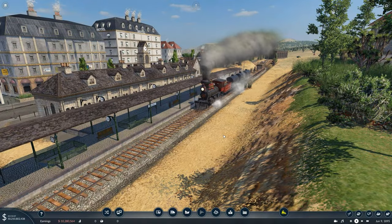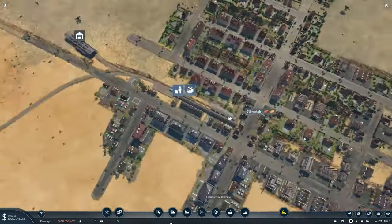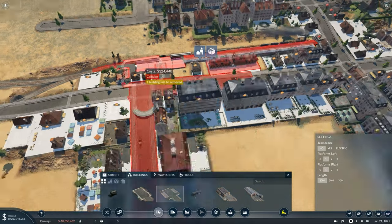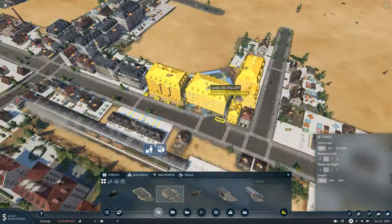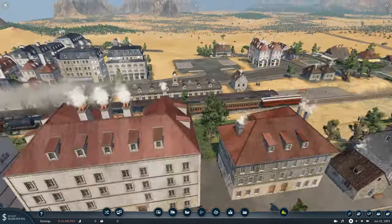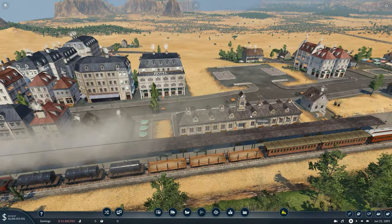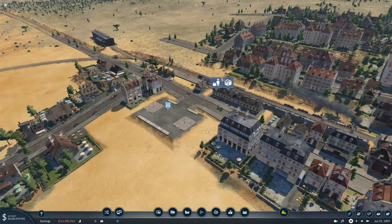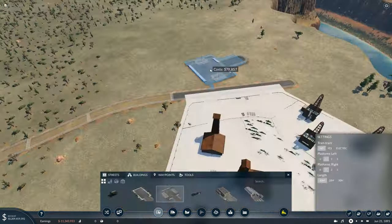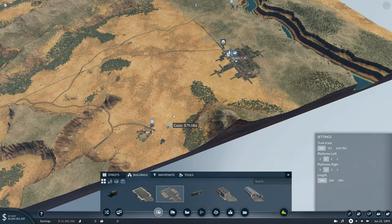Pause the game because there's nothing linking the industries to the stations yet. Very simply, we're going to get some vehicles to carry the goods down to the city at a drop-off point. This will cause higher emissions, so it's not ideal for late game, but because it's just one train and early game with very small quantities it's not a big deal. Build a depot at each industry location and connect them up.